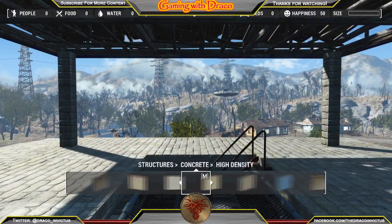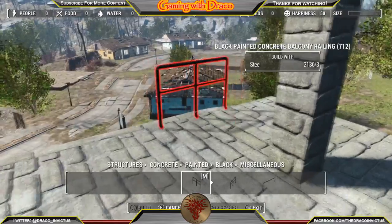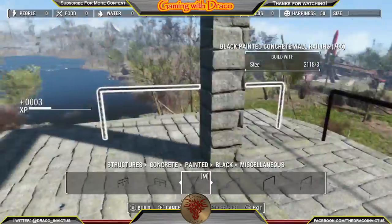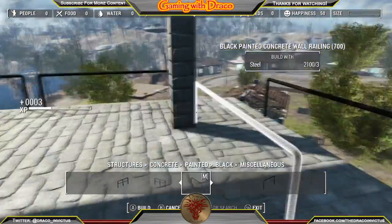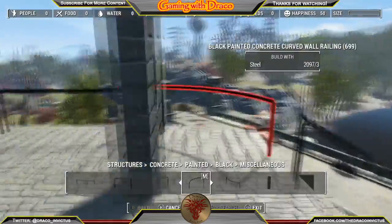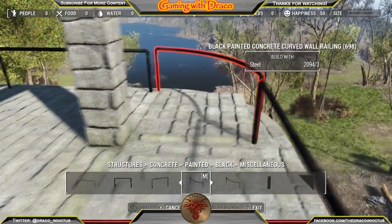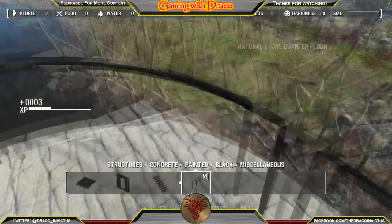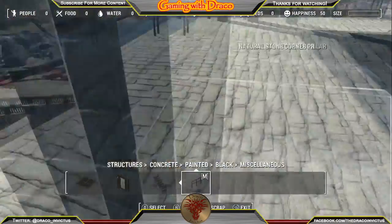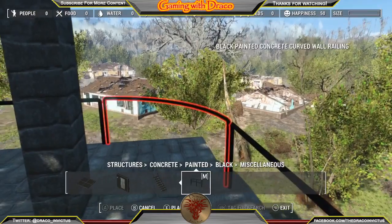I contemplated a bunch of different railing options and found all these different colored rails in the concrete section. The concrete rails snap right to this floor, and I found these black ones — I thought, that's different, I haven't used black rail before. So I went with black railing, very simple, nothing to cut into the view from up here. I had to cheat a little and use Place Anywhere because the spacing wasn't quite right, but at the end of the day it turned out rather nicely.